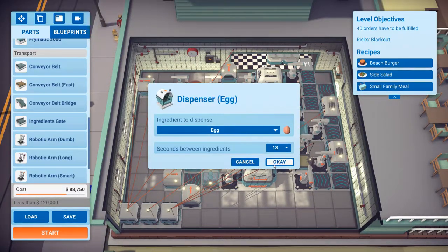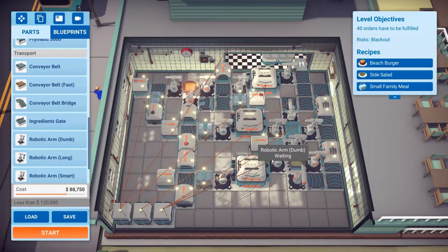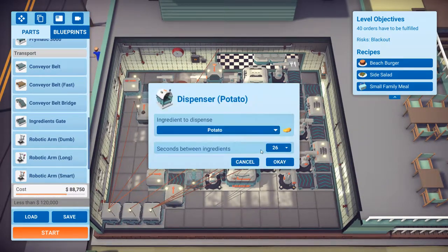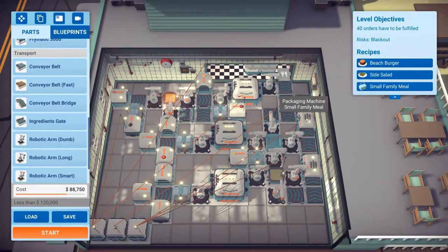The dispensers for the egg, the bread, and the chicken are set to 13 seconds — that was the best time I could come up with. Potatoes are set to 26 because you need two fried chickens per one fry. They all go into one fryer to save energy, and it gets loaded into the packager which makes fried chicken and fries. It goes through to the other packager which makes the combo meal.